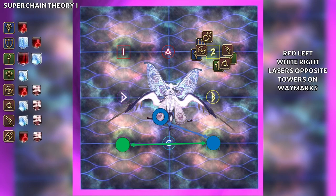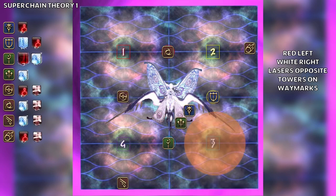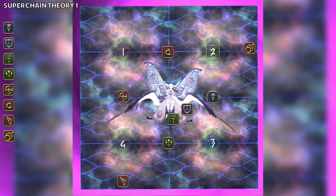We then continue to the third orb. This will always be a donut and AoE, one after the other. In this case the donut is closer, so it will go off first. The donut goes off, then the AoE goes off. The spread debuff players can spread. We have the tower players move to the letter waymark on the same side they were on for the second orb. The laser players just move in towards the boss. The towers get dropped, the tower players step out, and the laser players step in, soaking the tower on the same side they were on for the second orb. The towers get soaked, and the spread debuffs resolve. Super Chain 1 has finished.